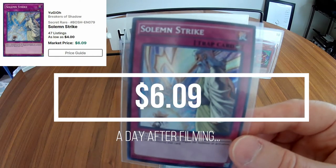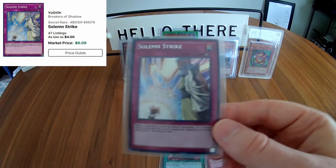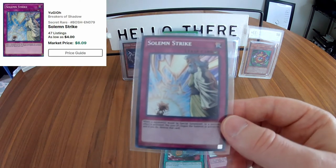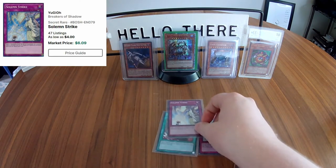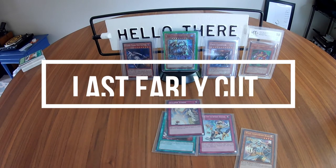And number one — as you can probably guess — is the Solemn Strike secret rare from Breakers of Shadow, coming in at $6.11 current average market price on TCG Player. Very happy with that one; wish I had more like it from the set. That was my first video — I hope you guys enjoyed it. I'm going to get better at this format and move a little faster through the packs. I look forward to bringing you more Yu-Gi-Oh videos — catch you next time!